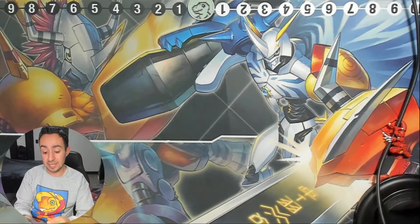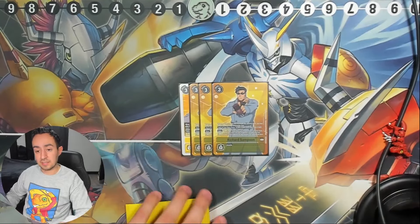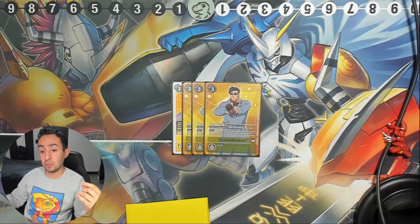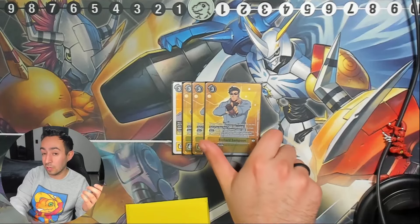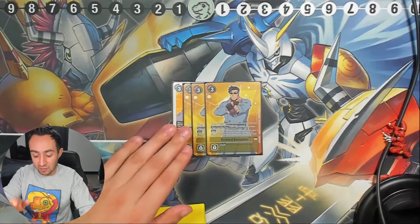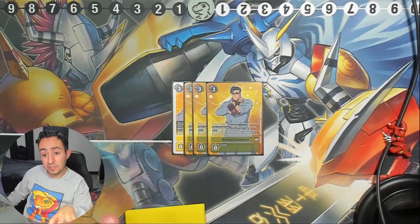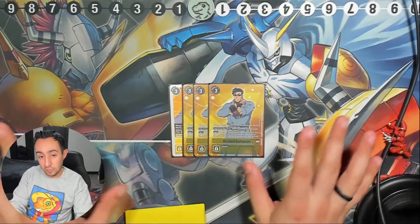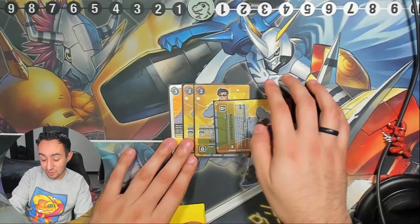For tamers — you already know we have to run four Richard Samson. When this card would be trashed from your security stack, you may play it — you don't have to, it says 'may,' so if you're worried about Death-X widening your board, you can choose not to. But you're running it because you're trashing from your security stack, playing it for free. At the start of your main phase, if there are six or fewer security cards between both players, you gain one memory. And if there's a Kuramon on the field, you can suspend Richard and warp digivolve to Kentaros.